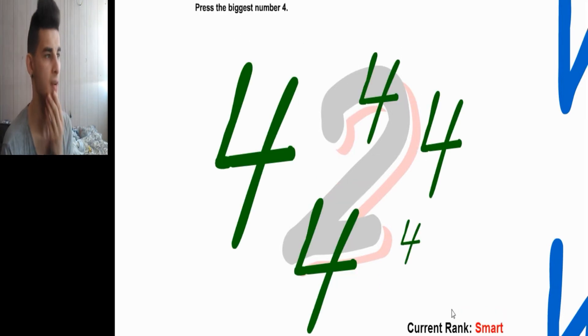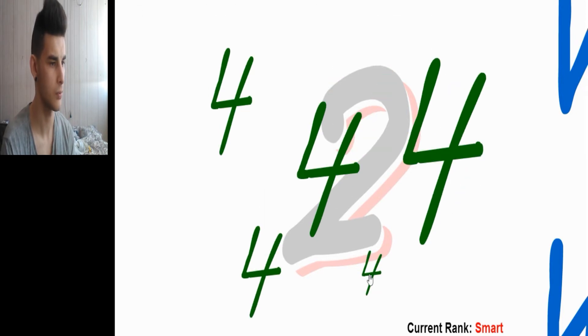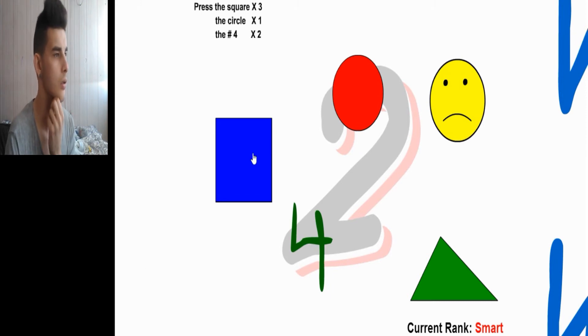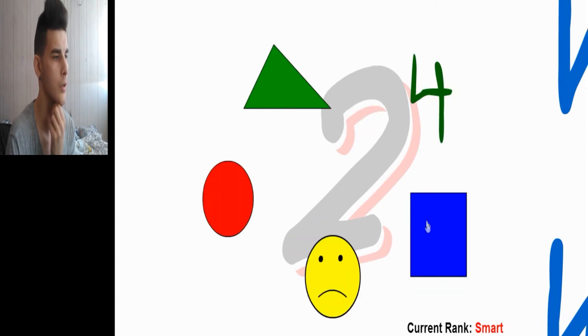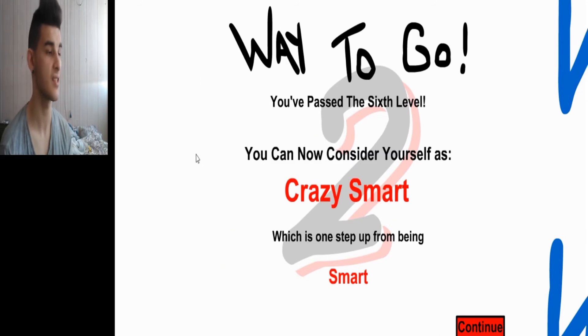No worries guys, we can do this. Press the biggest number four. Press the smallest number four, then the largest, and then the smallest one. So: small, big, small. Press the square three times, the circle one time, and the four two times. Square three times: one, two, three. Circle once: one. Four twice: one, two. Way to go, you passed the sixth level — you can now consider yourself as crazy smart, which is one step up from being smart.